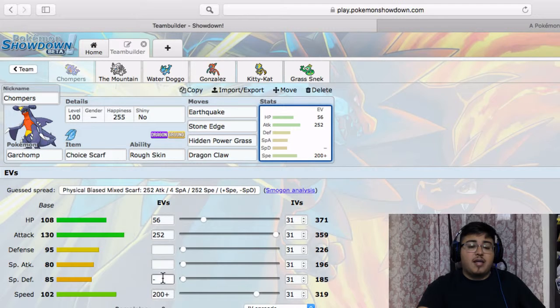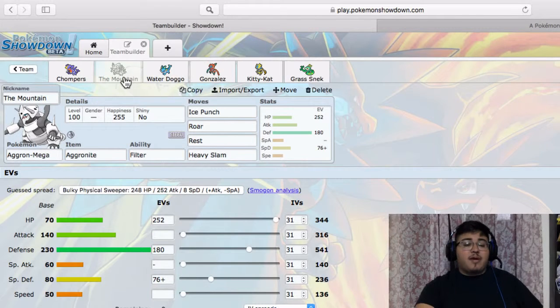That's pretty much it — just meant to outspeed a lot of his team and hit hard. Naive nature so I don't miss out on Special Attack for Hidden Power Grass. Next we have the mountain — Mega Aggron — rocking Ice Punch, Roar, Rest, Heavy Slam. 252 HP, 180 Defense, 76 Sp. Def, Careful nature — so a mixed defensive one with Roar.